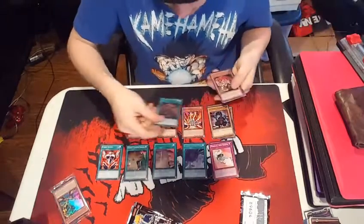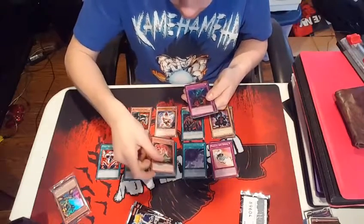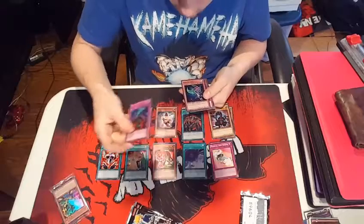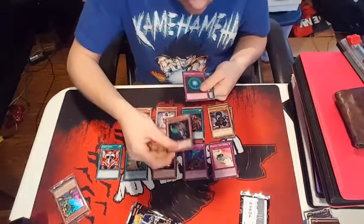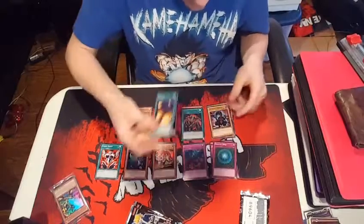A Rare Deal with the Dark Ruler. An Ultra Amazoness Tiger — not the best. A Secret Rare Bottomless Trap Hole, which is pretty cool. And a Harpy Lady one. Gravity Bind and Hinotama.